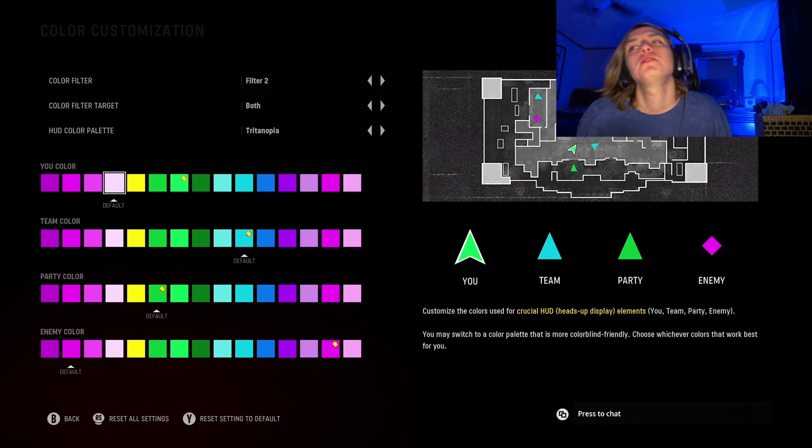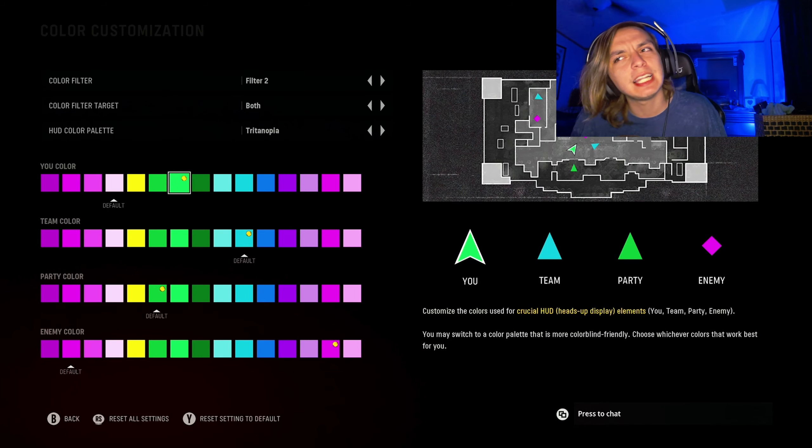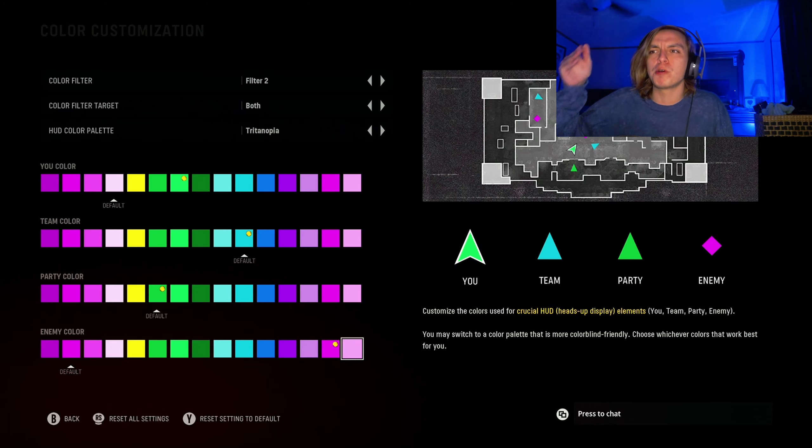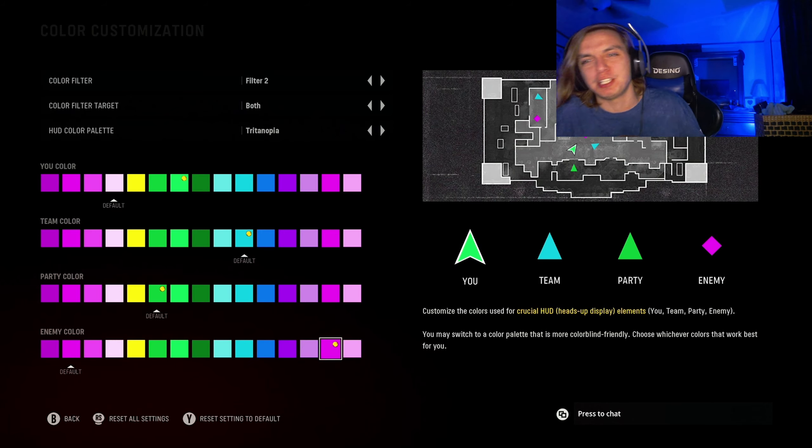For the color of yourself, take it from that to that light greenish right there. From the team color, you're leaving that the same. Party color, leaving that the same. And then the enemy color — change it from that pink to the one before the last on the right pink. Hope that makes sense, but you can see it right there.